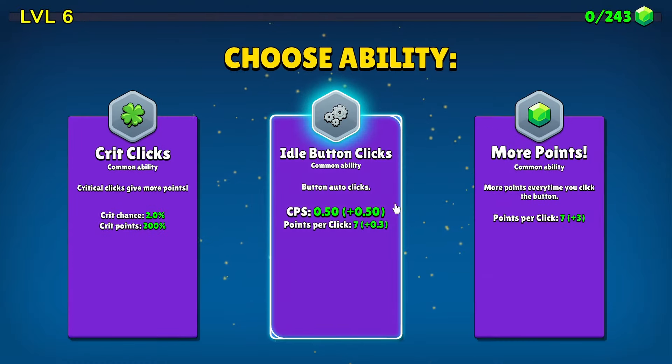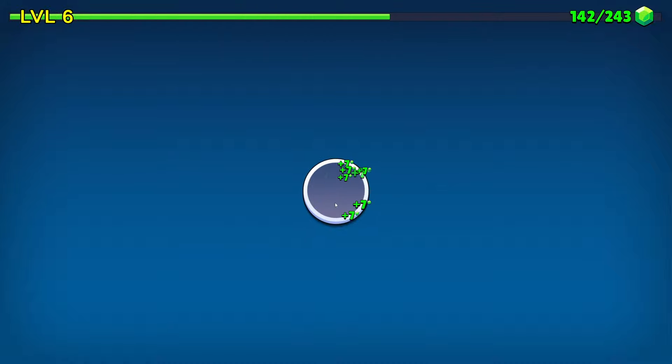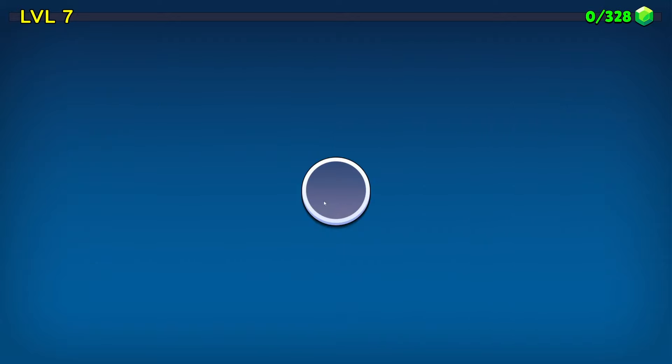So on this one here, let's go critical clicks — it's a 2% chance, but eventually we get one there. We're clicking enough anyway, we might as well get it. A broken Uzi — in this case, assassin button starts boarding. I'm going to leave that for just a minute and take the idle button clicks.